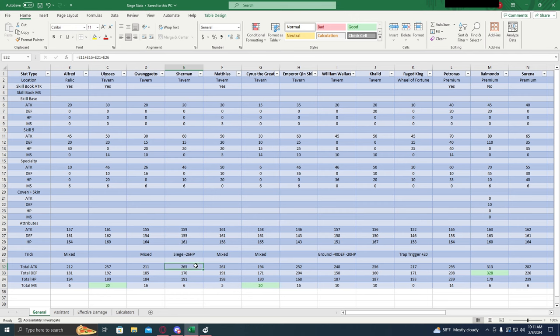As far as HP and defense go for the siege generals, after running some calculations, I don't think HP and defense is really going to make a huge amount of difference in terms of round of kills. They're all pretty similar across the board no matter what you have, so we're primarily going to be focusing on the damage aspect. When the damage is super close, we'll use the HP and defense side of things as more of a tiebreaker. For the overall free generals, Ulysses is your best choice — really the only one you should focus on at all.